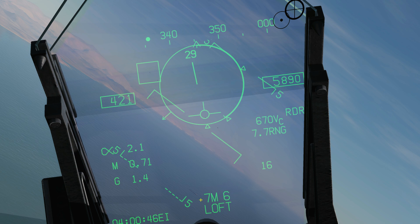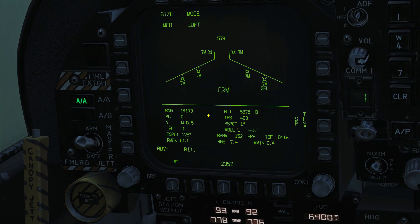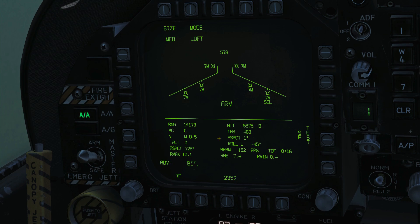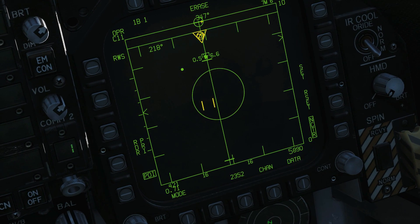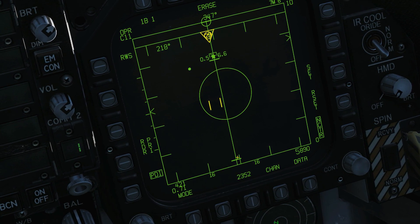Down here it shows the missiles selected again — I've accidentally left loft mode on this time, hopefully it won't impede us. Moving to the SMS page, there are a whole bunch of parameters: range, altitude of target, his true airspeed, and various others. A lot of this is repeated over on the radar screen — steering dot, ASE circle, target, max, lethal, no-escape, hostile altitude, hostile speed, and our min.